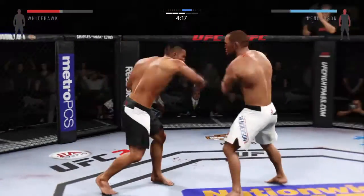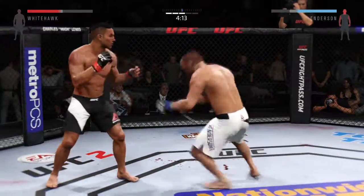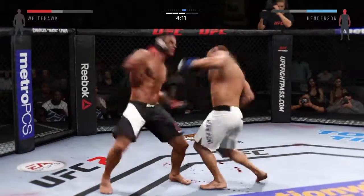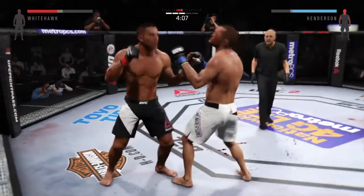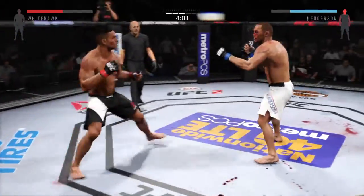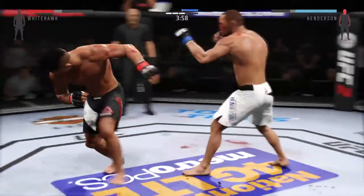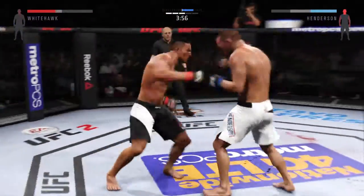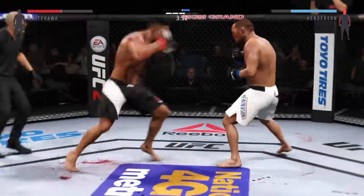That cut is getting worse. Good punch. Misses the takedown. The Guerrilla's continuing to punish that eye. You can see that the swelling continues to get worse and worse — he's absolutely targeting that eye. You can clearly see he's landing combinations on it repeatedly. Very nice timing with these shots here. Beautiful job. That jab is extremely effective throughout this entire fight.